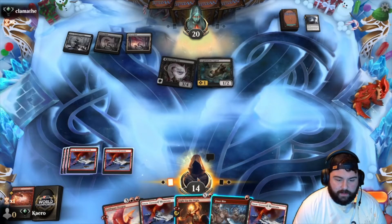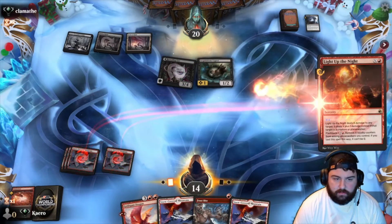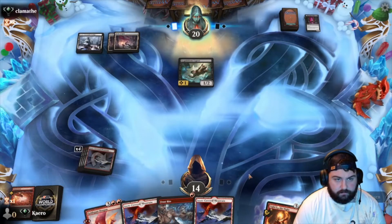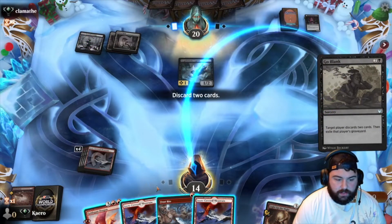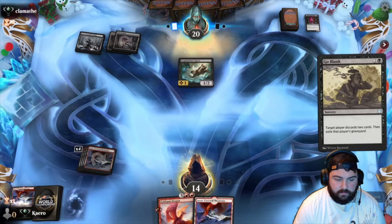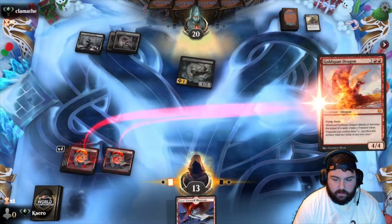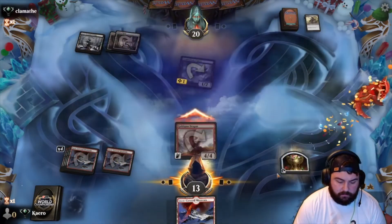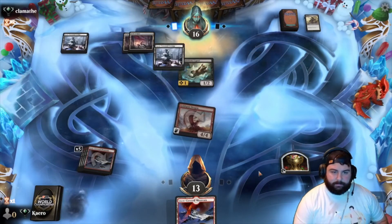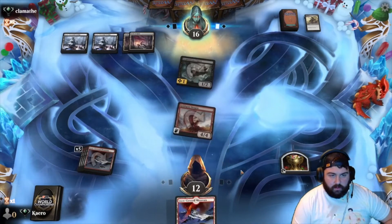Coming in for three, we'll go to 14. We have to stop this damage. Stop the bleeding and make way for our Gold Span next turn. Discard — I guess it's gonna be Frostbite and a mountain. Coming in for one. Okay, show them we can swing back as well. We also know a thing or two about damage.